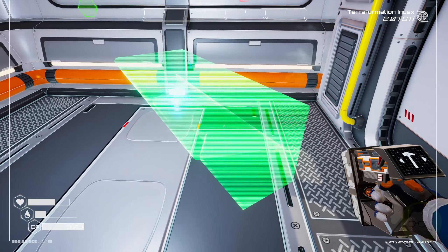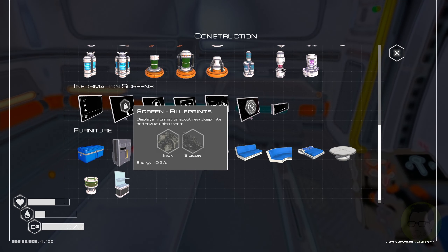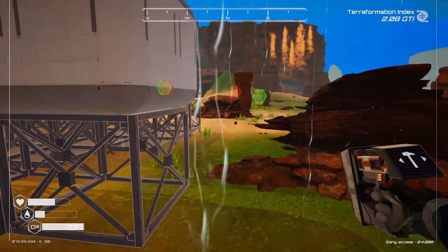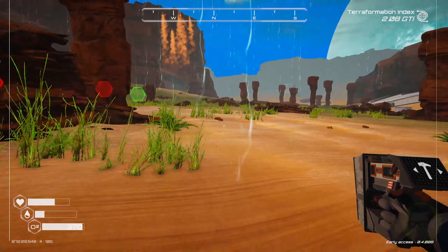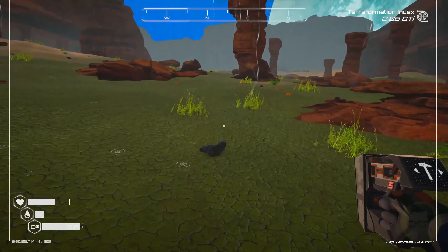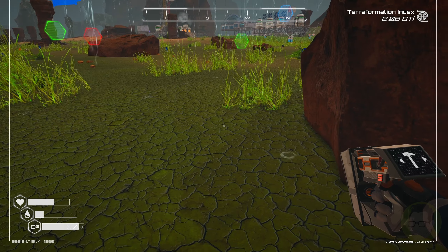In here we'll build ourselves a desk — just a couple of iron for a desk. I can hear rain out there! We can also build a power screen — silicon, magnesium, and iron. We'll go grab some silicon, magnesium, and iron. It's a lovely rainy day. That should be enough to build that.